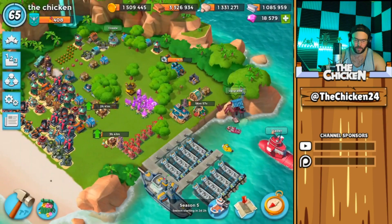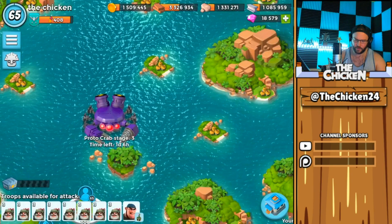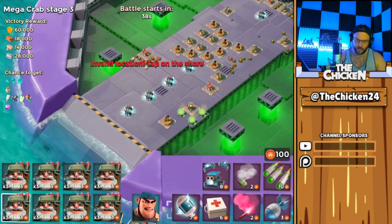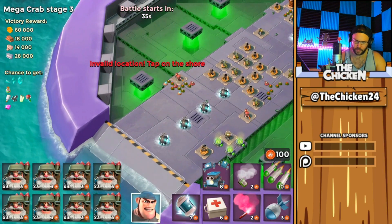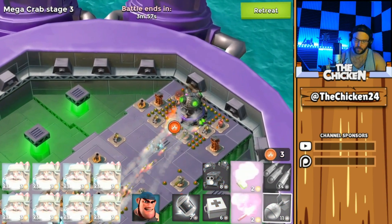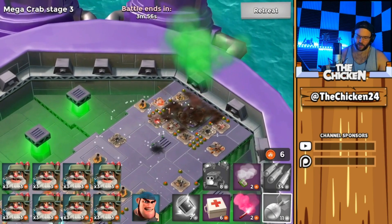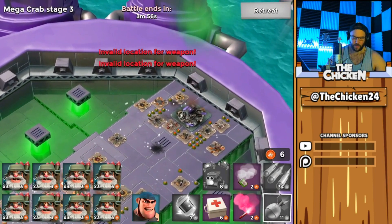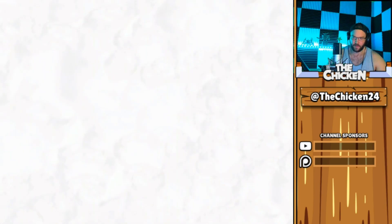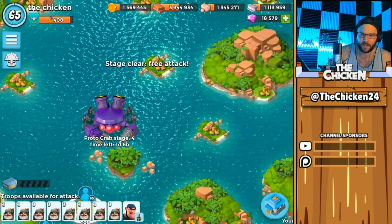That's what I think of the shop guys, so let me know if you agree or disagree down below in the comment section. Sorry I'm not as animated today, I'm just exhausted, but it's no excuse. We got the barrage boosted damage so there's no need to even do anything else on these first bases, they're going to be pretty easy to just take down. For the sake of the video and how tired the Chicken is, I think I'm just going to call it right here.